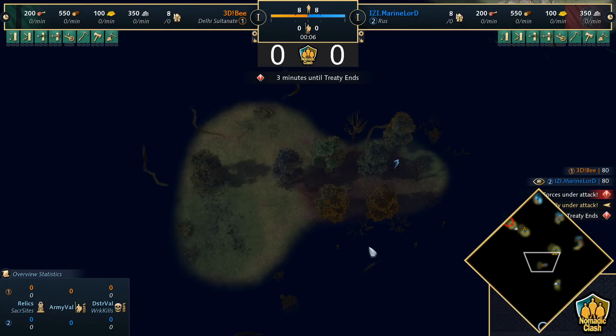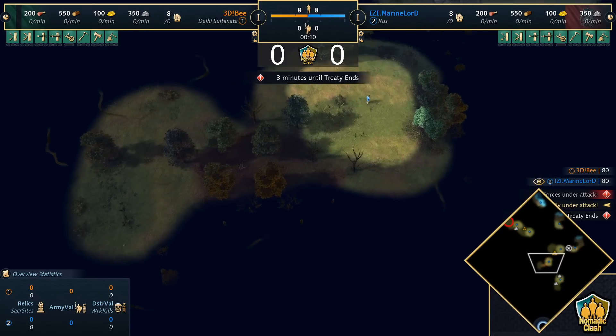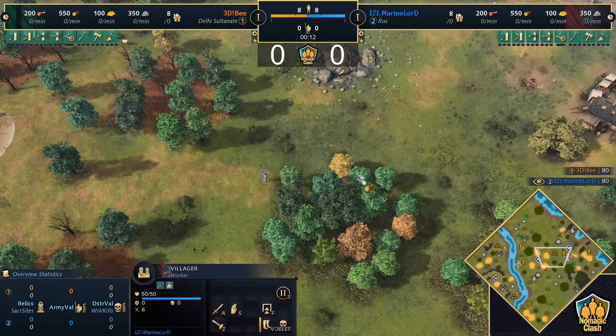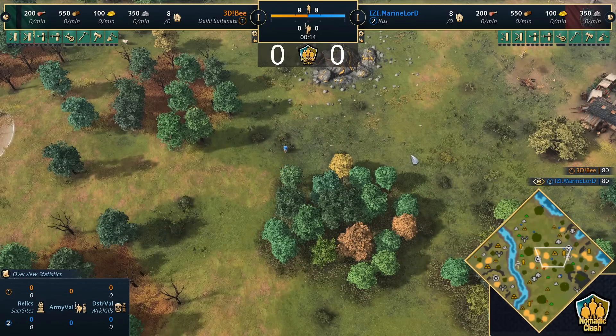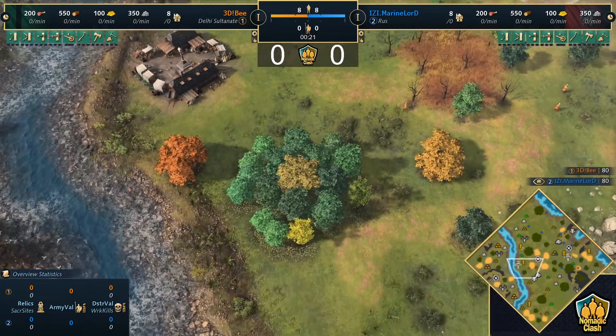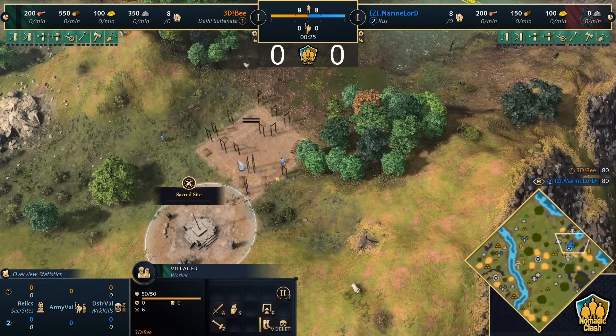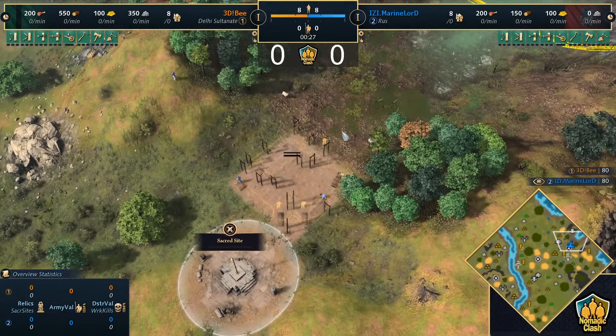Welcome to the quarterfinals between B and Marine Lord. Marine Lord is going to be playing as the Roos, and B is going to be playing as the Delhi Sultanate. We're here on Nomad Mega Random. We're going to have to see where players look to place their TC, and Marine Lord is going to be dropping it here on this sacred site.